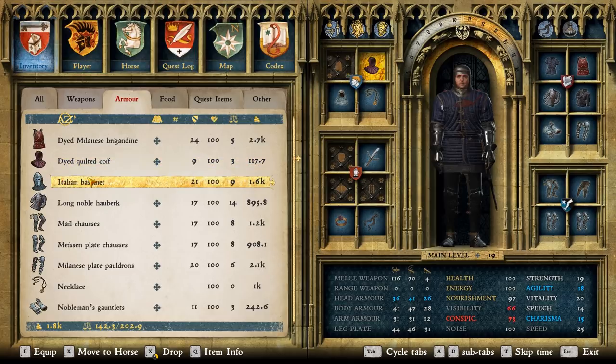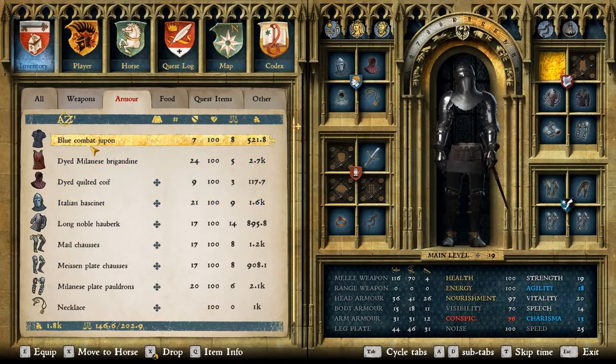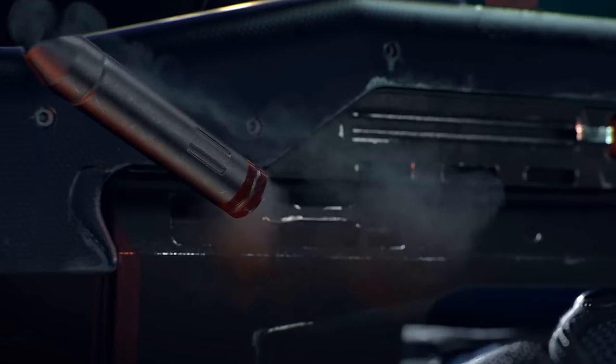Now, in Cyberpunk there will be guns — in Kingdom Come we don't have those — so it's going to be somewhat different, but the idea is going to be the same. The more armor you have, the more stopping power you have.